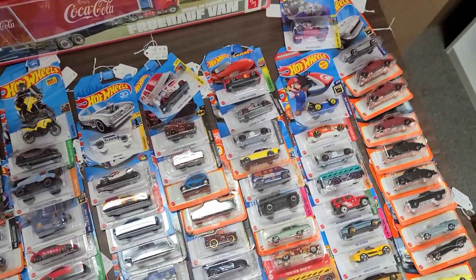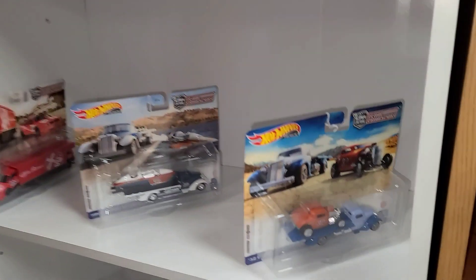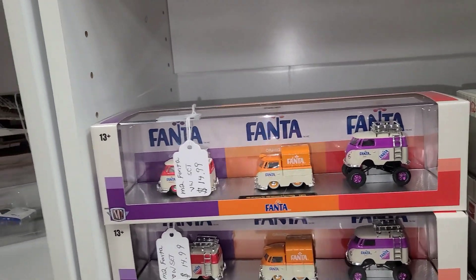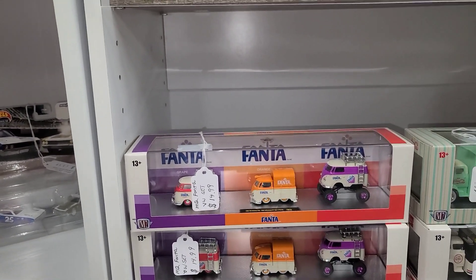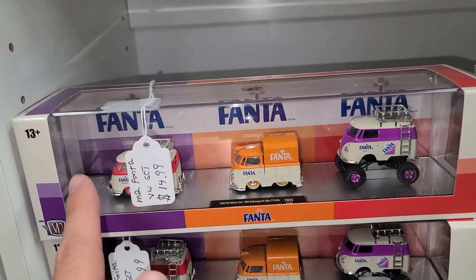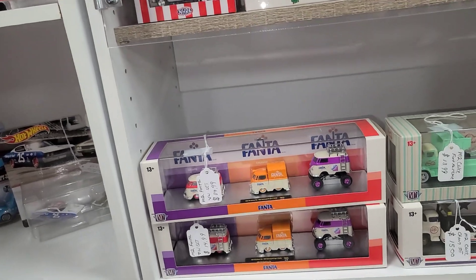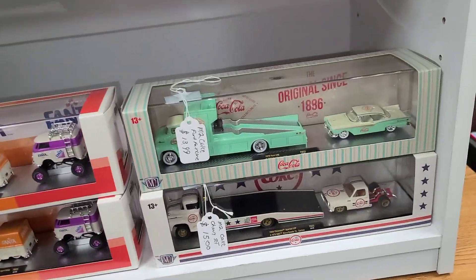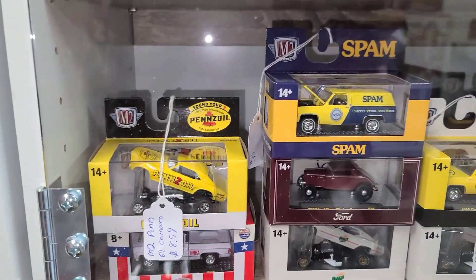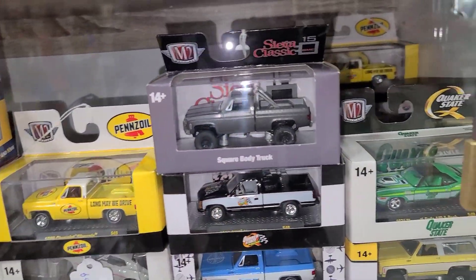All good cars, really good stuff. Look over here in the corner - some Majorettes, an older hauler, some older Christmas, the Fanta. I was looking at other people's pictures of these and the purple is obviously supposed to be on one side, but I've been seeing some online that are normal - is there anything to that? Here's some M2s, there's the Spam - I missed out on that, that square body is awesome.